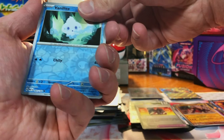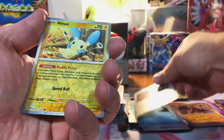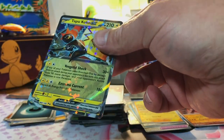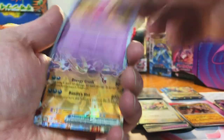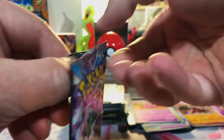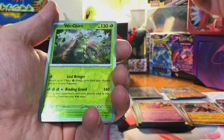Defiance Vest, Vanillite, and Deoxys holo. Code card. We got a Durant, a Minun, and oh — doubled up on the Tapu Koko, no worries — and Beepong, Tinkatink. Oh, there we go — a Hoopa EX, that's a nice card. No specials yet, but come on, we got four packs left. If 151 taught us anything, all you need is four packs.